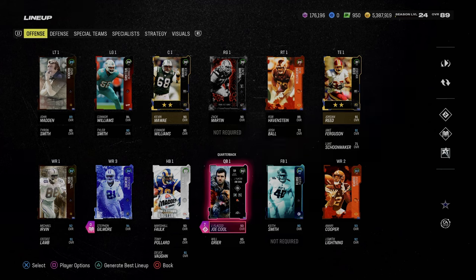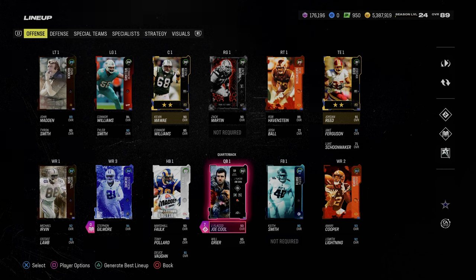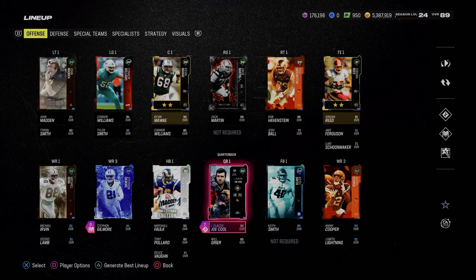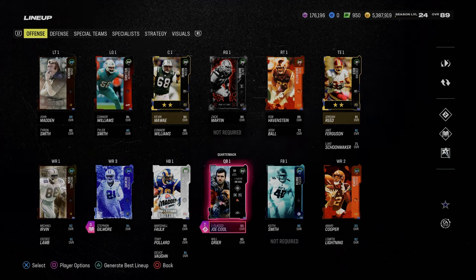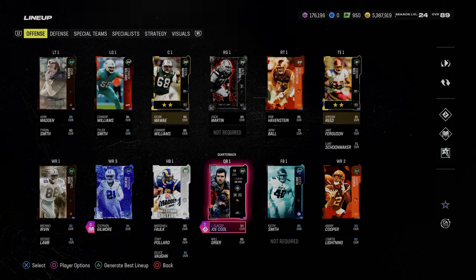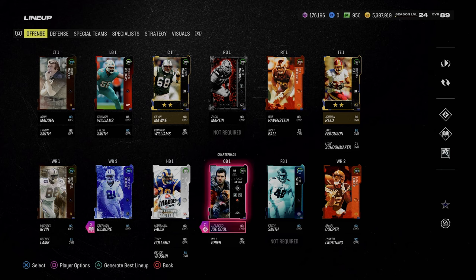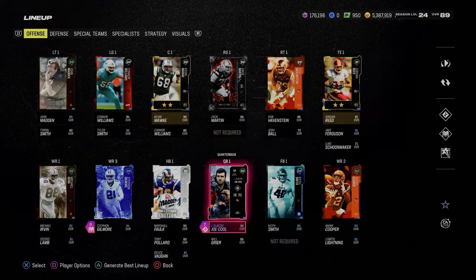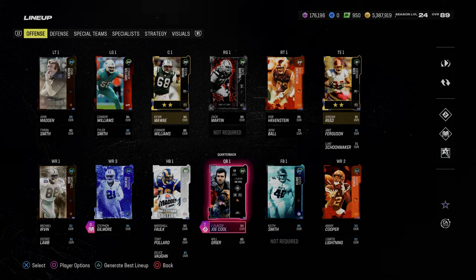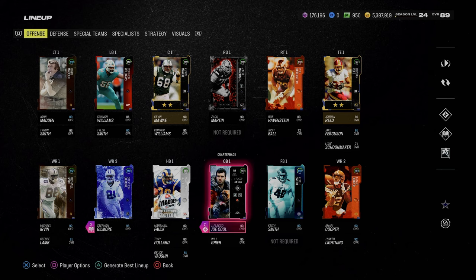The best theme team in Madden 24 is the Cowboys theme team. In this video, we're going to be showing you how to set this up so that you can have maximum flexibility with the best opportunistic defense. We're first and foremost going to be talking about the 50-50 out of Cowboys theme team — what does it get you?